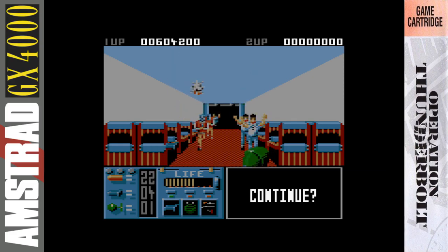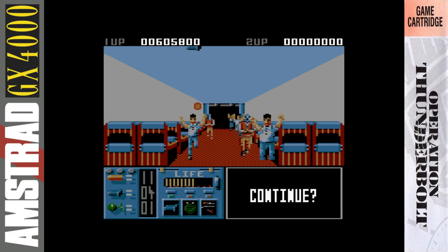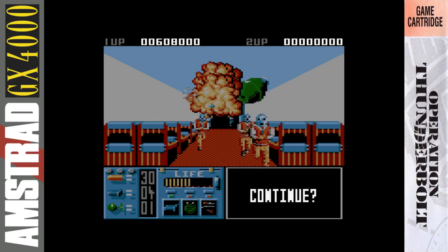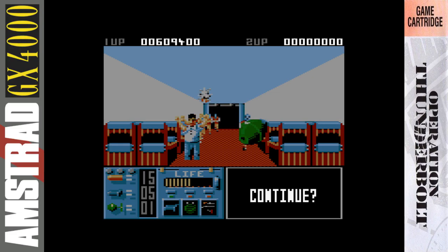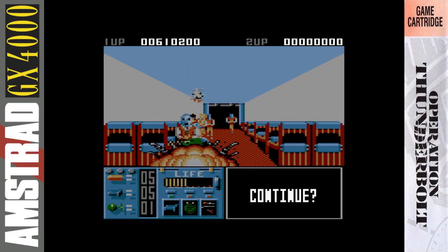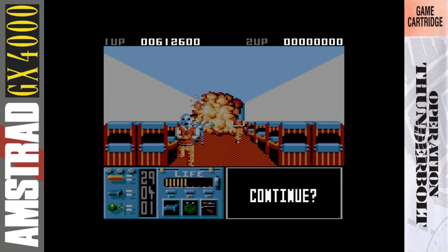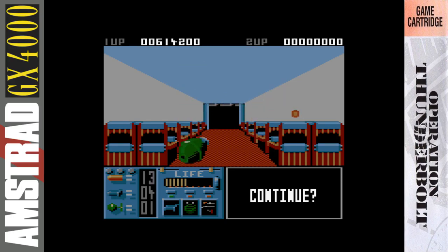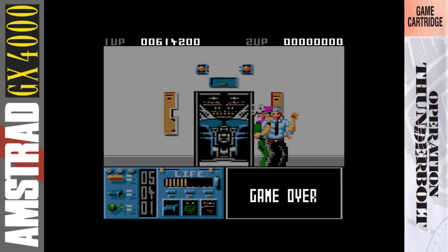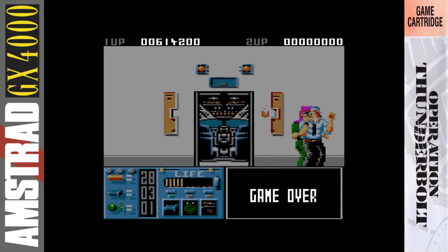Amstrad Action also reviewed the budget cassette re-release on the Hit Squad label, giving it a whopping 91% in January 1992 Issue 76. Finally, in May 1992 Issue 80, they did a cartridge roundup where it got a much lower 70%, being criticised for being lifted from a tape/disk original — they expected something better on cart. And rather ironically, they used an incorrect screenshot in that roundup and used the CPC version.